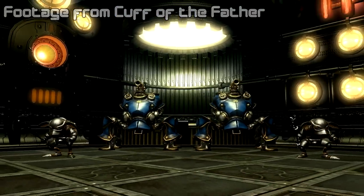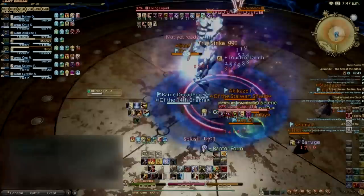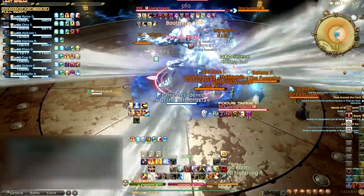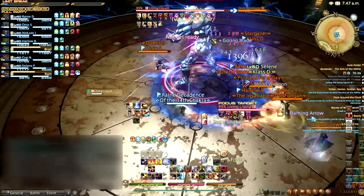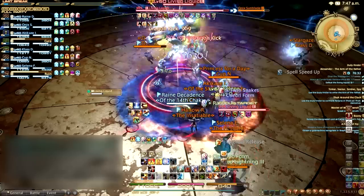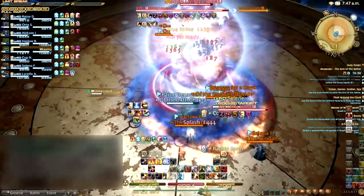The boss of the Arm of the Father is the Living Liquid, a blob of goo that transforms into different shapes as the fight goes on. The arena is surrounded by a lightning-fueled AoE that will paralyze, stun, and damage any player who enters it. Tank the Living Liquid in the center of the arena to avoid problems further down the road.